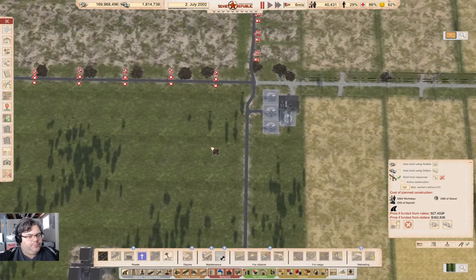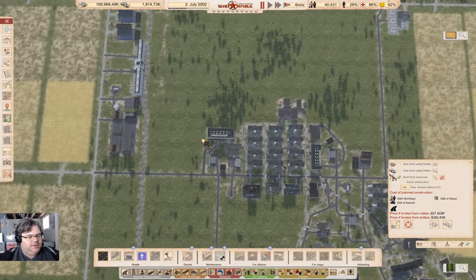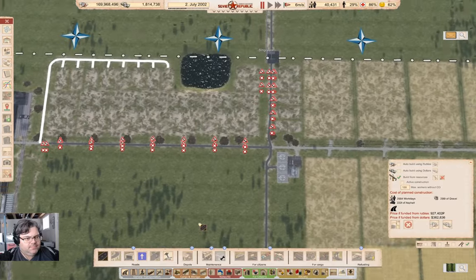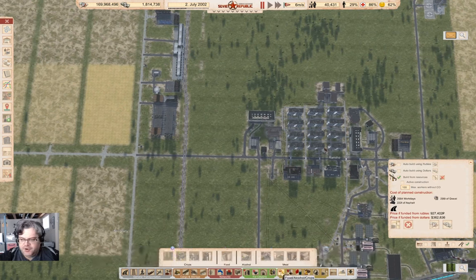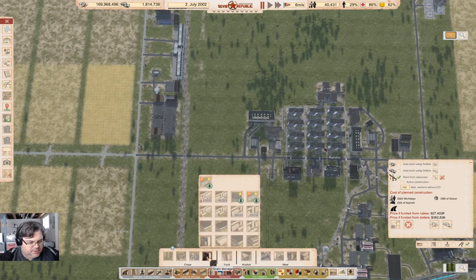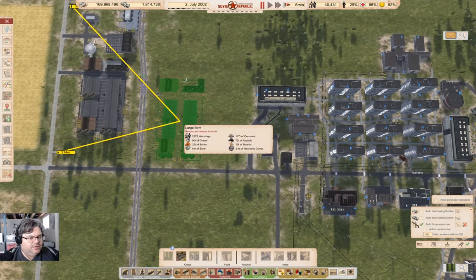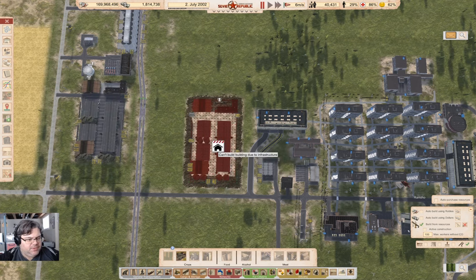So we've done that. Now I think I need another farm. Yeah, I need another farm. Where am I going to put it? That is a good question. I think maybe right here. So we're going to grab the farm business here — small, medium... yeah, we'll put a large farm right here, right about here. Bam. Yes.